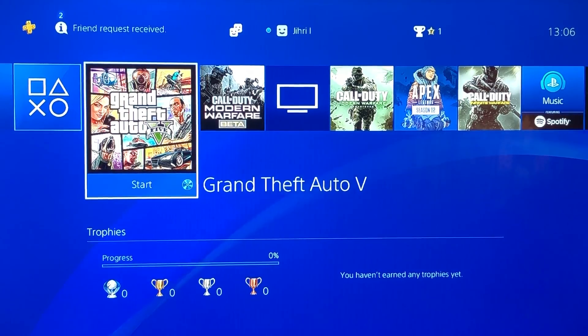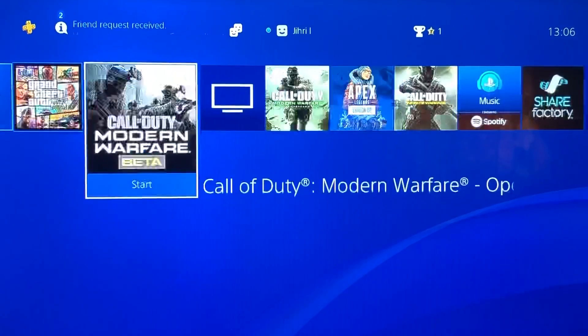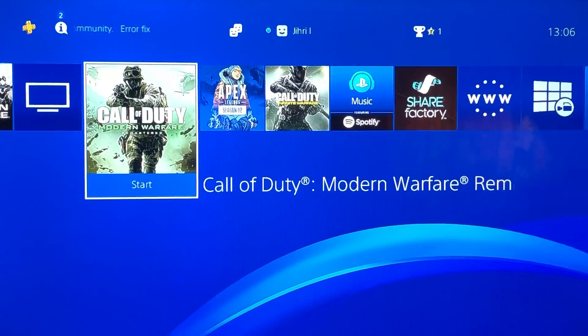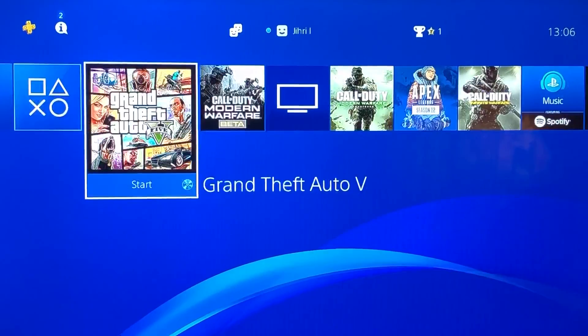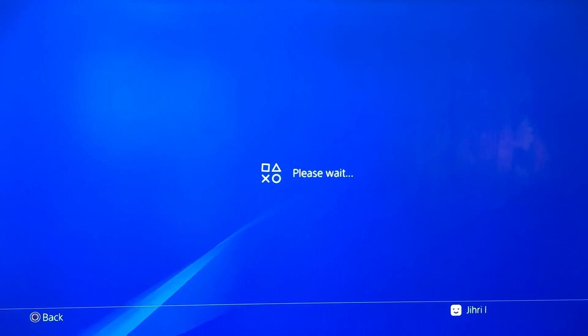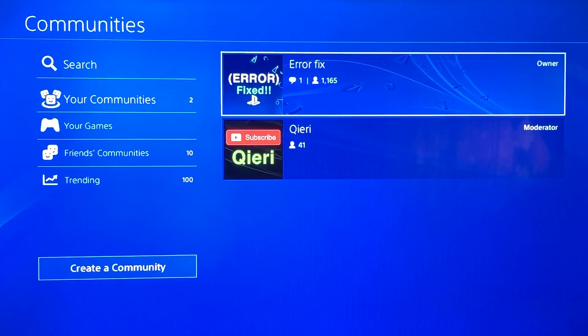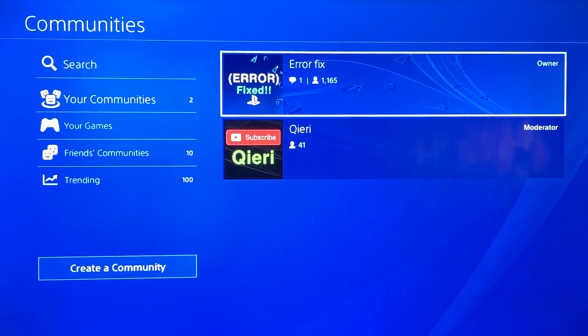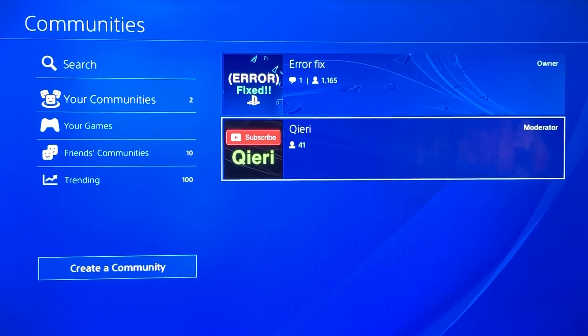Hello, what's up guys! Today I'm gonna fix your problem — 'An error has occurred with the application.' What does that mean? For example, you can't open Grand Theft Auto 5 or maybe Call of Duty. We're gonna fix this problem. By the way, guys, if you keep experiencing this problem, you can always go to my communities Aerofix and Kiri — we will help you with these types of problems.